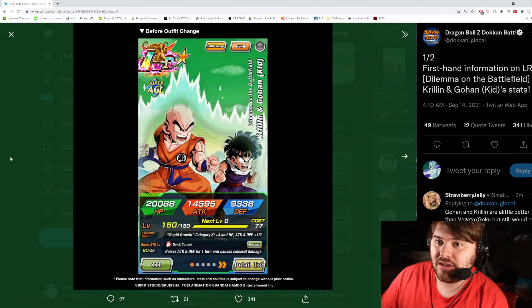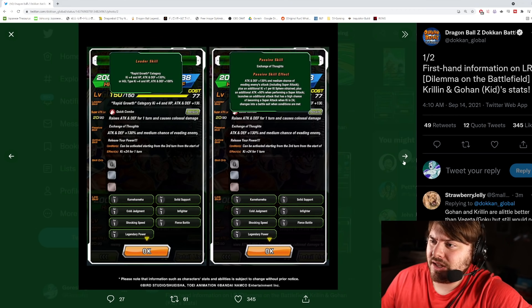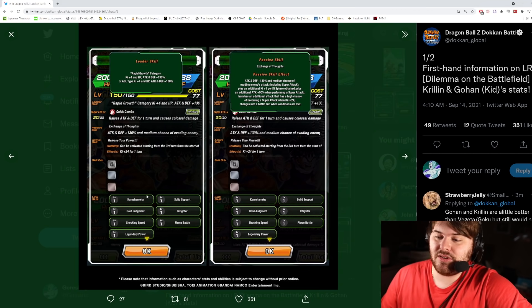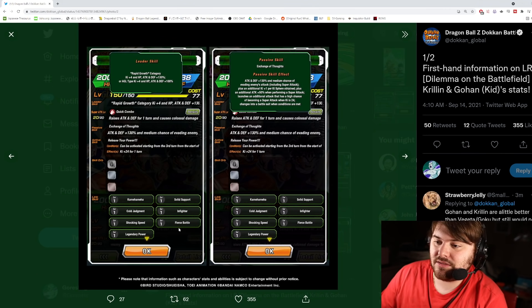They're AGL — Super AGL, I don't have a problem with that. Links are: Kamehameha, Solid Support, Cold Judgment, Infighter, Shocking Speed, Fierce Battle, Legendary Power. Shocking Speed is good, Cold Judgment is a nice link, Solid Support is okay, Infighter is fine, Kamehameha is good. Their link set isn't terrible, not exceptional — they don't have Saiyan Warrior Race or Prepared for Battle — but Fierce Battle, Legendary Power, Shocking Speed, and Kamehameha are all pretty common, so they'll share at least three links with LR Dynamic Goku.